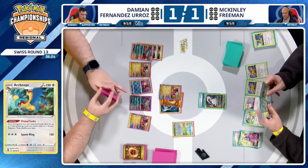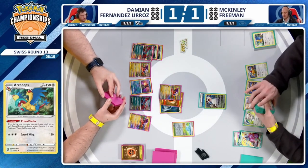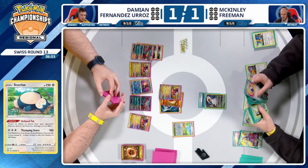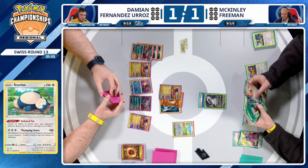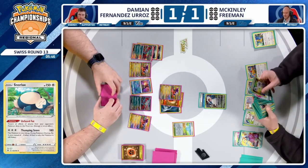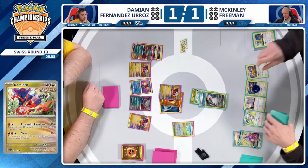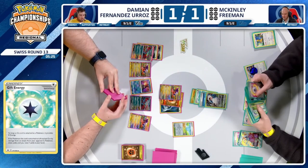Maybe if the hand finds that Collapsed Stadium at some point, you remove that Pokémon from play and continue to attack with your ridiculous army of hungry Snorlaxes and Special Rolled Chinchinos. McKinley taking a look, getting a count of the energies that are left. This first Primal Turbo is eyeing down V-Guard and a Gift on this Snorlax — that Gift will help McKinley come back if a knockout happens next turn. And then this second Primal Turbo is going to be used to charge up this Chinchino.